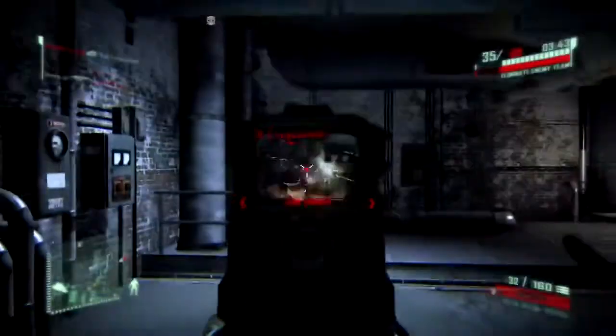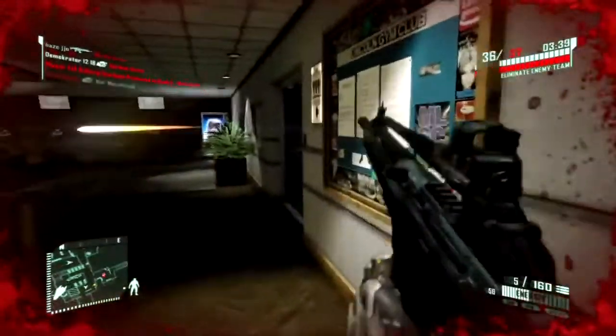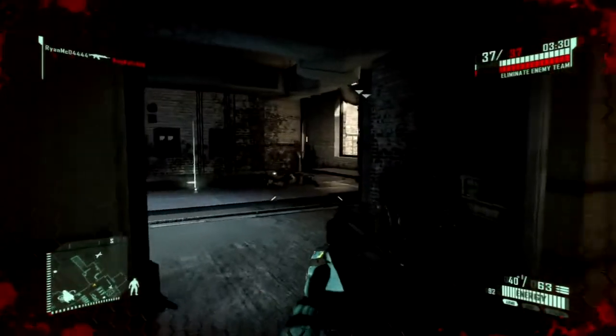Before I changed the settings, when you play Crysis 2 the HUD moves around a lot to give the sense that you are this superhuman soldier. You can change the settings and turn that off, and I highly suggest you do because it makes you play better.